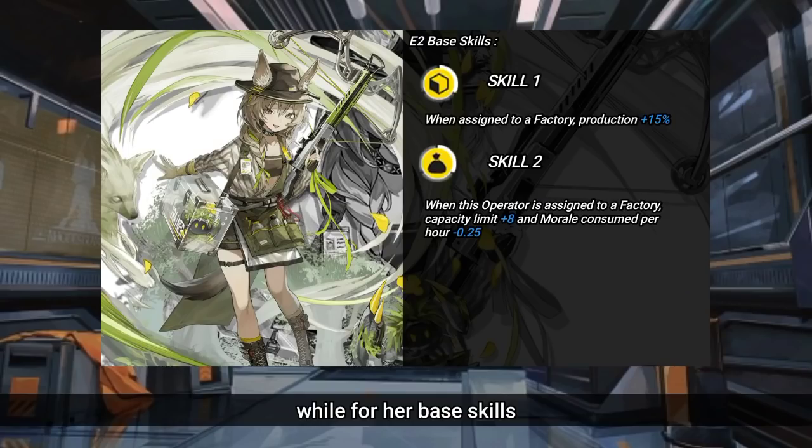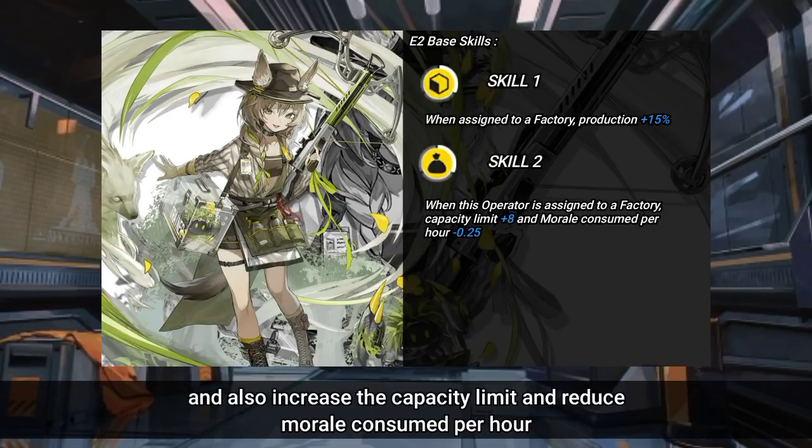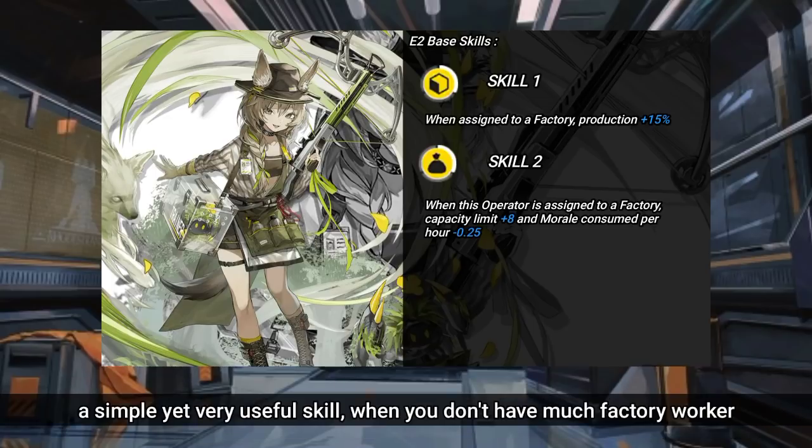As for her base skills, she increases factory production by 15%, and also increases the capacity limit while reducing morale consumed per hour. A simple yet very useful skill when you don't have many factory workers.